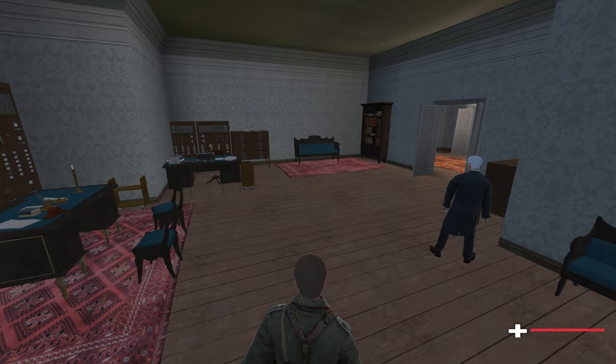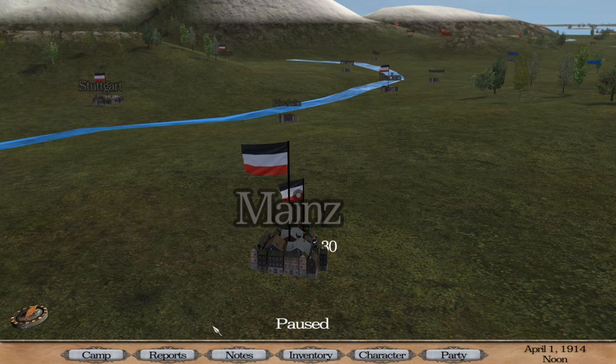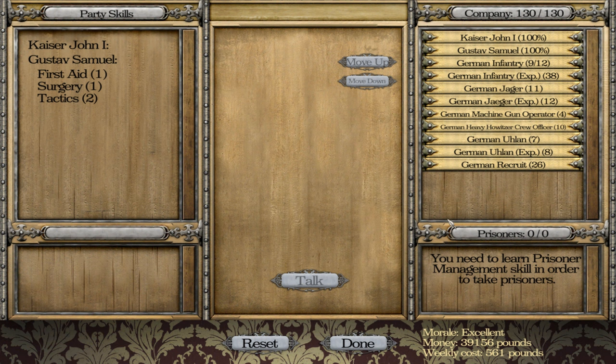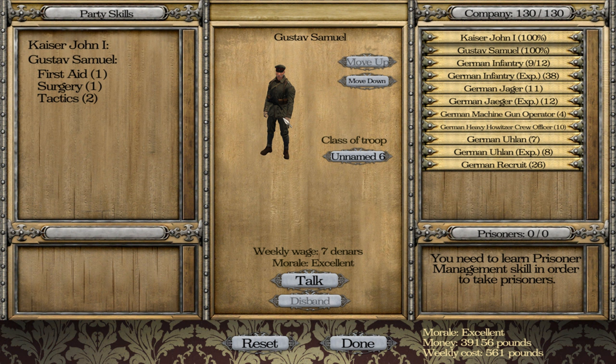Not a lot has changed since last episode. I did find a rambunctious fellow over in Frankfurt. So right now we have Gustav Samuel as part of our party — the first one to join. He brings first aid, surgery, and tactics to the table. I've also streamlined things: we now only have heavy howitzers, four machine gun operators, and I've gained a few troops. We have experienced infantry, a few Jaegers, cavalry — and that's about it.